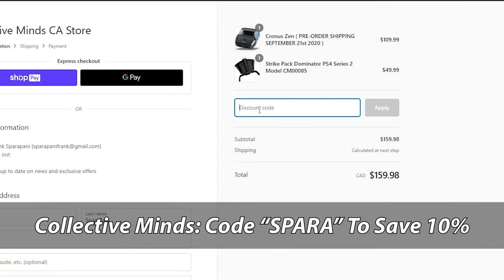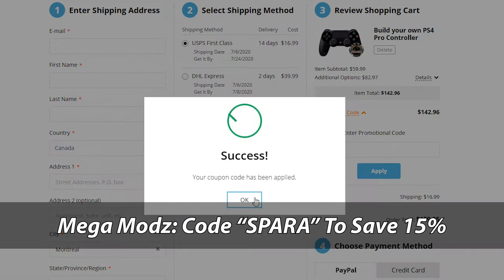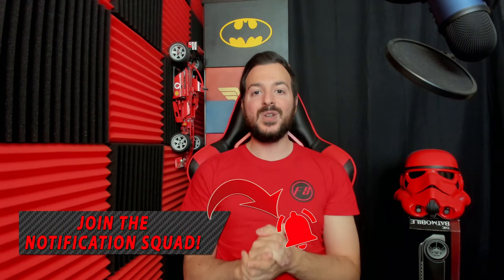I'll leave timestamps down below in the description so you all can skip to whichever part of the video you want to see first. As a friendly reminder, if you are looking to purchase any of the products I'm showing off in today's video, use code SPARA at checkout on the Collect the Minds website to save 10% off your purchase, as well as use code SPARA at checkout on the Mega Mods website to save 15% off your purchase. I do stream every Saturday and Sunday starting at 1pm Eastern Time, so make sure to smash that subscribe button and press that bell to be notified for future videos. If you guys are excited and ready for this video, smash that like button and let's get into things.